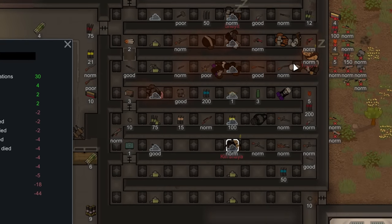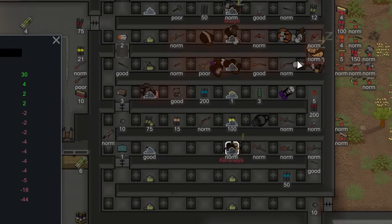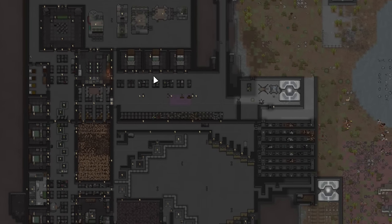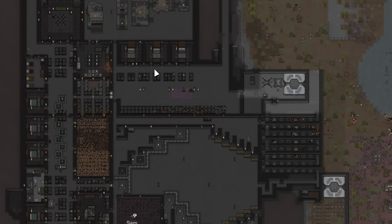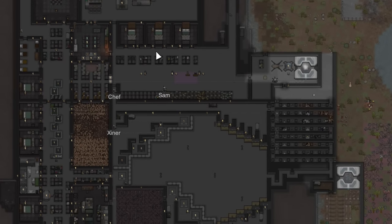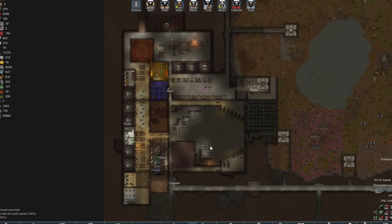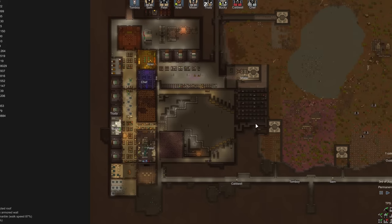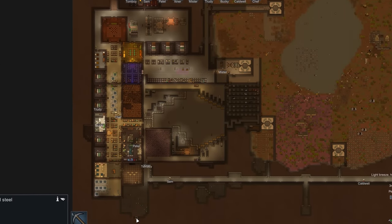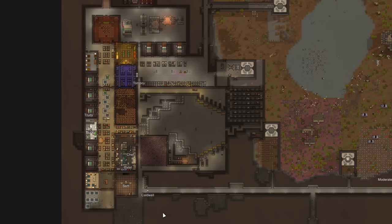Back to the fortress, where there's actually currently a solar flare going on. Very boring events, aren't they? They don't really last long enough to actually pose a real threat, so unless they coincide with something else they might as well just not have happened. At this point the dwarves never actually need to go outside, apart from to operate the mortar when sieges and mech clusters arrive. It's very nice to be completely self-sufficient like this.